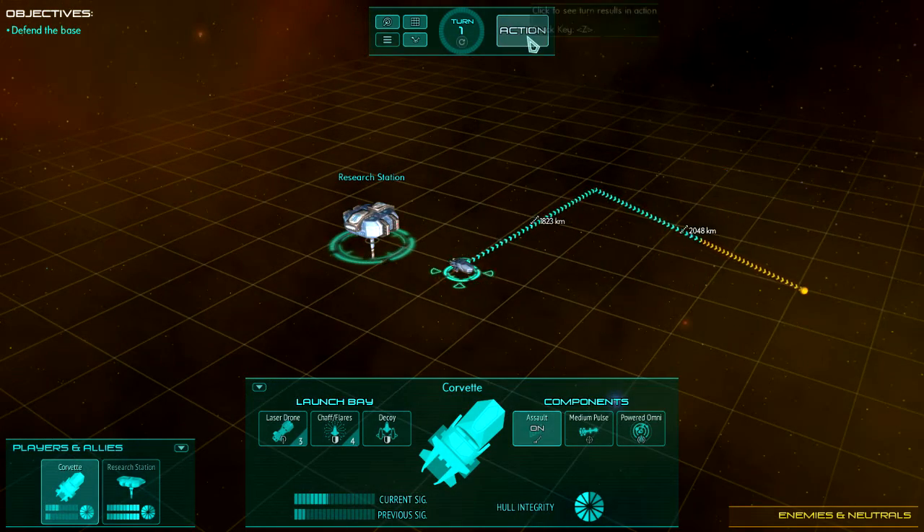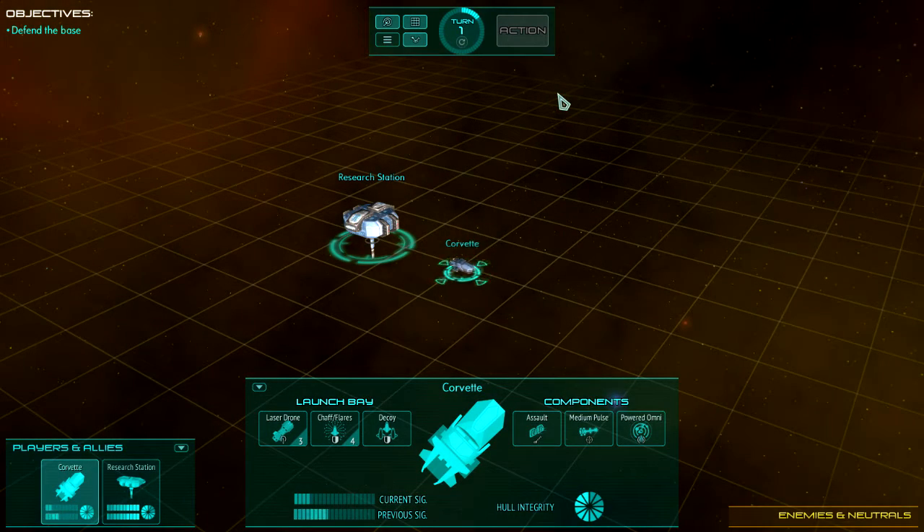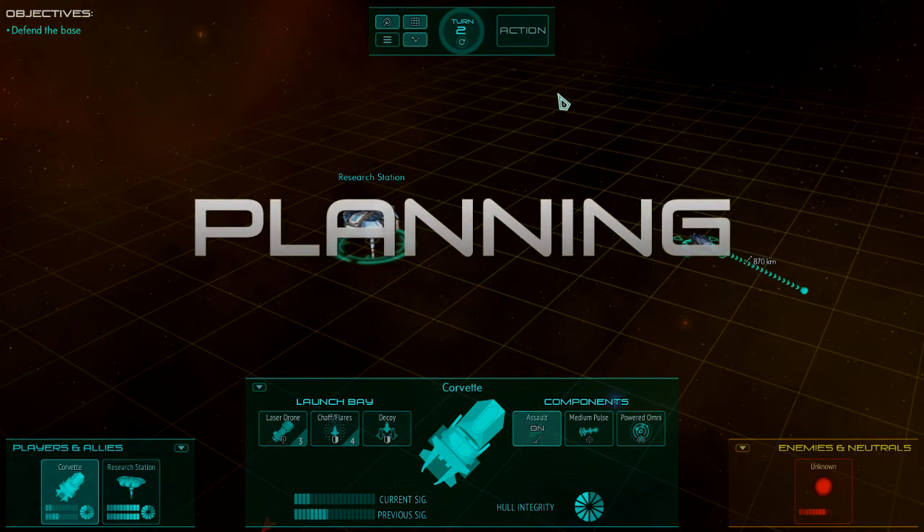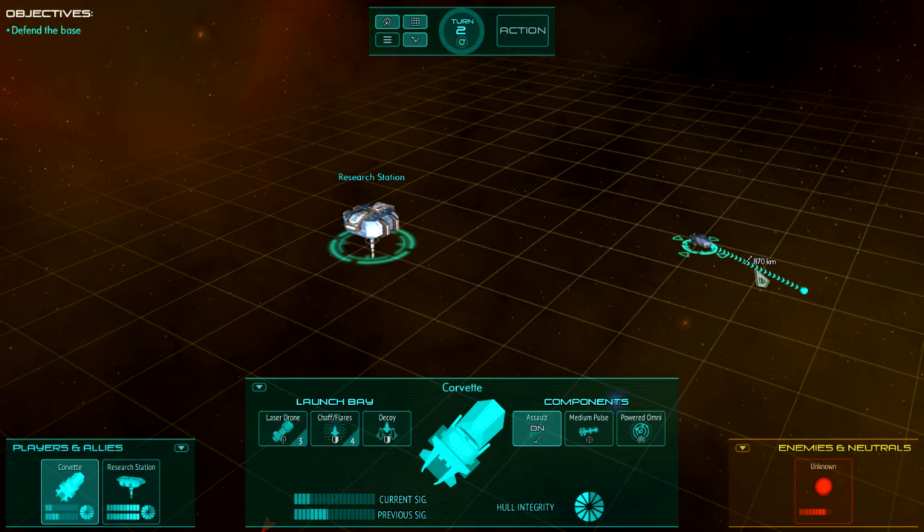Click Action and your ship will execute its plans — in this case, just to move. You can see the leftover movement from last turn is still there.